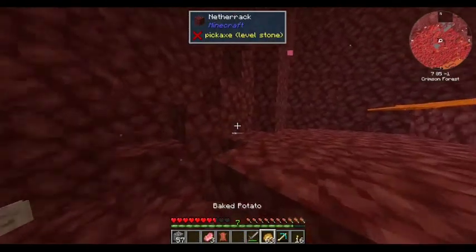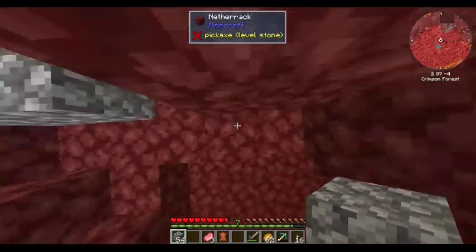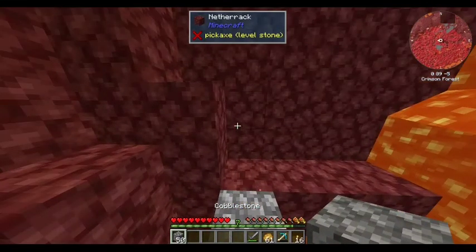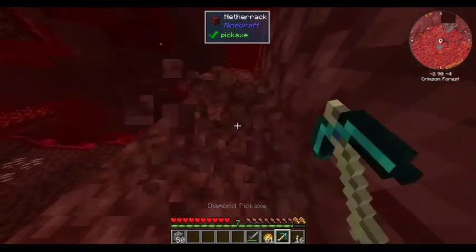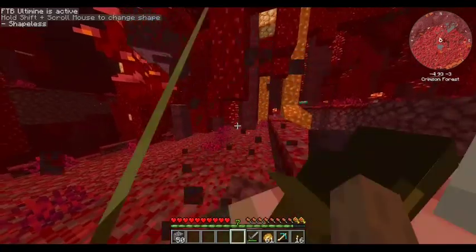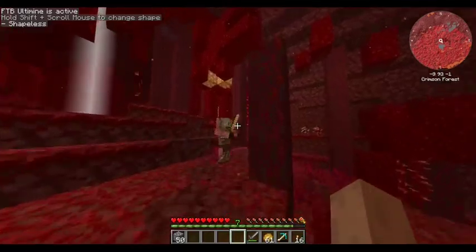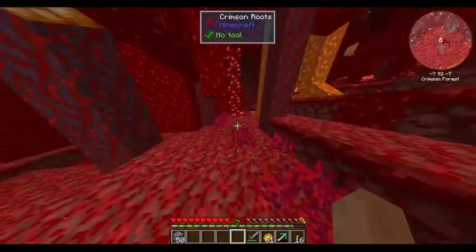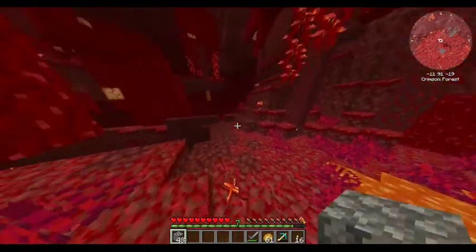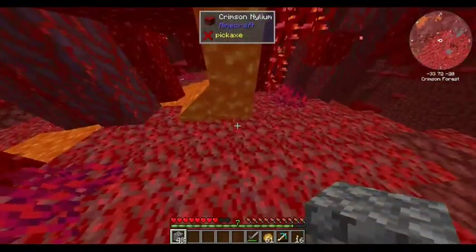Hey, some leather — I can always use leather. Oh, black spike. Ooh! Crimson Stem. Don't know what the heck this stuff is, but okay, just a Zombie Pigman — that's fine. Netherwort blocks, take those. And some Weeping Vines. Let's stop that from spreading too far. Okay, but what I really need is Glowstone — that's what I came here for.